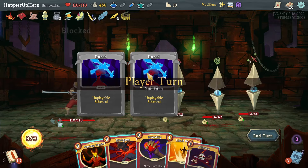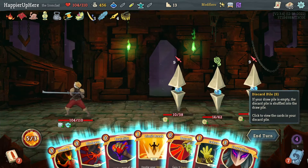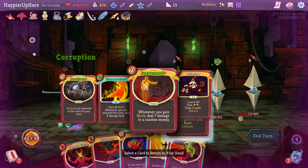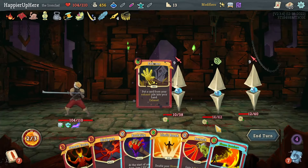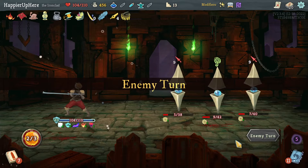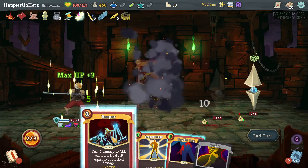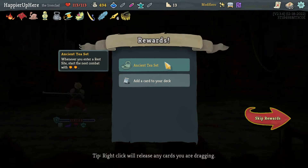Not weakened so Feed would be enough to kill one of them. Offering is not bad depending on what I get. I can Exhume — another Offering? Let's do Corruption then. Exhume — is it the Offering or a Flame Barrier? Flame Barrier would be enough. I'll play it safe and play the Flame Barrier, then also do Brutality. I was able to get the Feed to kill one, then kill the backliner with Reaper.